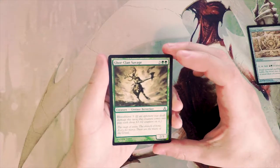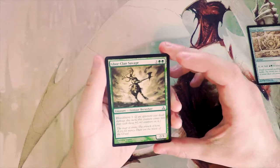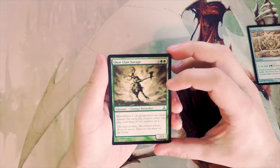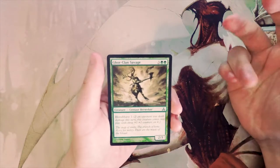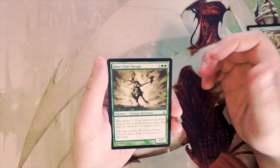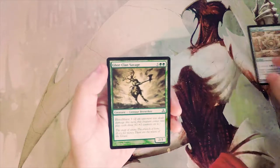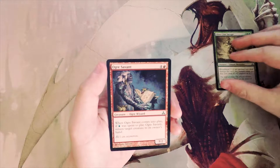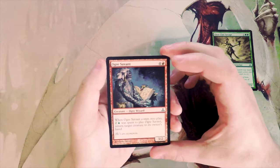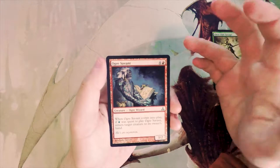Gore-Clan Savage — three and two green for a two-three with Bloodthirst three. That means if an opponent was dealt damage this turn, this creature comes into play with three +1/+1 counters, so at most you can have a five-six. That's quite strong. I'm not 100% sure how easy Bloodthirst is to trigger late game, but you can effectively throw some creatures in and hopefully get even one point of damage through to get those counters.